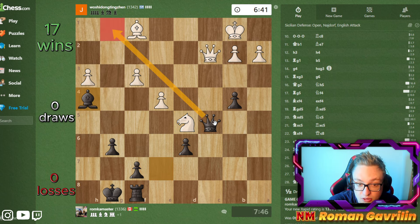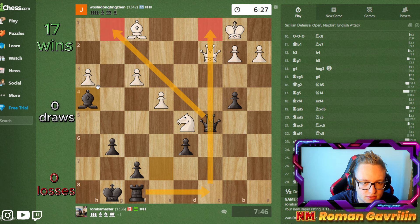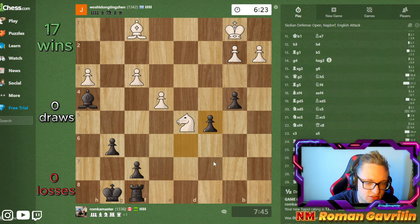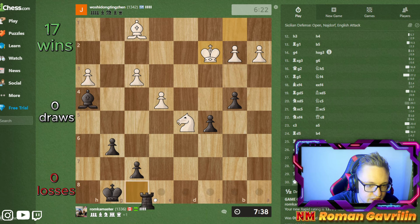Now queen g1 - and I want to keep the queen on the board because that way I might create even more threats. Okay now he trades, yeah that's cool.